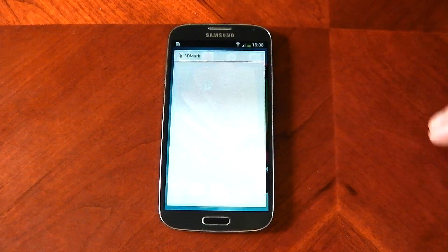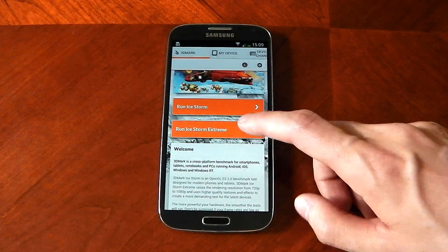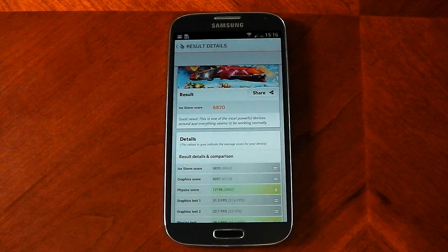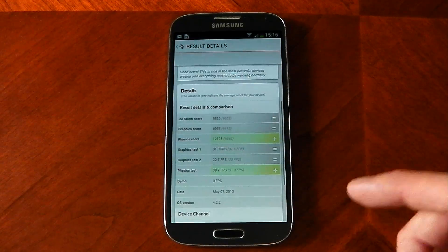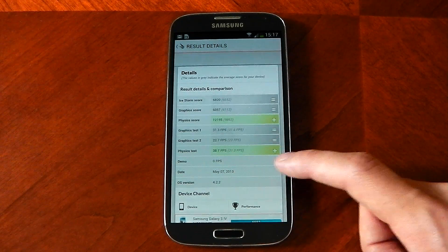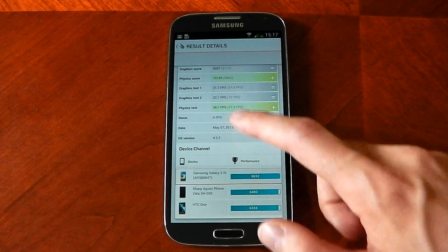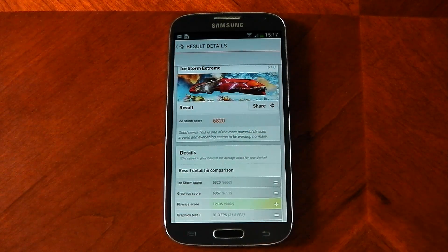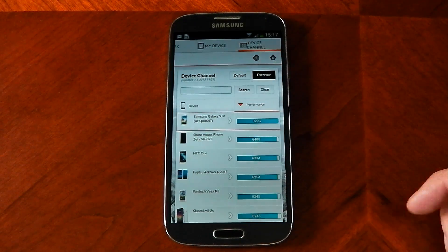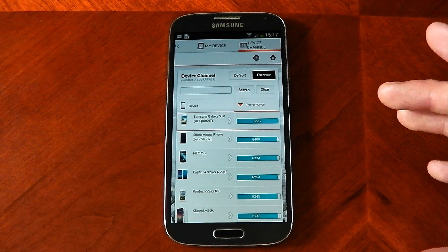Moving on to 3DMark, which is obviously a 3D test. We're running the extreme version, which renders at 1080p. The Galaxy S4 scores 6,820 on the extreme test, which is actually better than 3DMark's own reference Galaxy S4 score of 6,652. Notably, the physics test scores 38.7 versus their reference 31.3. Checking the device chart for the extreme version, it sits right at the top — very good GPU performance from the Adreno 320. It should be absolutely amazing in games.